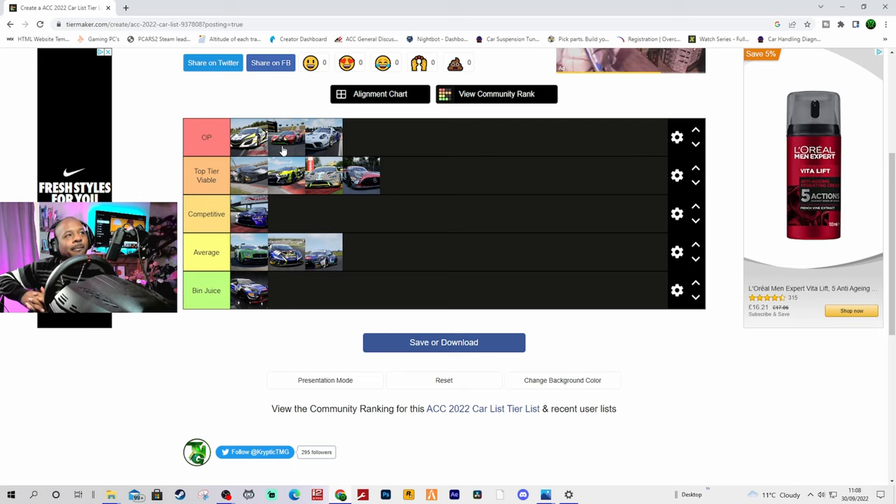I think my list is pretty accurate. I know the Aston got a big buff and I'm not sure whether it comes ahead of the Audi. The Aston is a very good car and over a race distance and a full calendar, it could be just as fast if not faster than the Audi — but it's very hard to know. The BMW and the AMG — some may say these two cars are closer than I've got them.